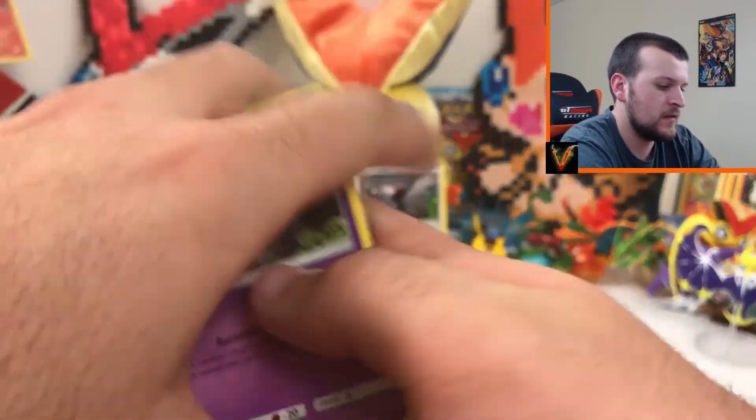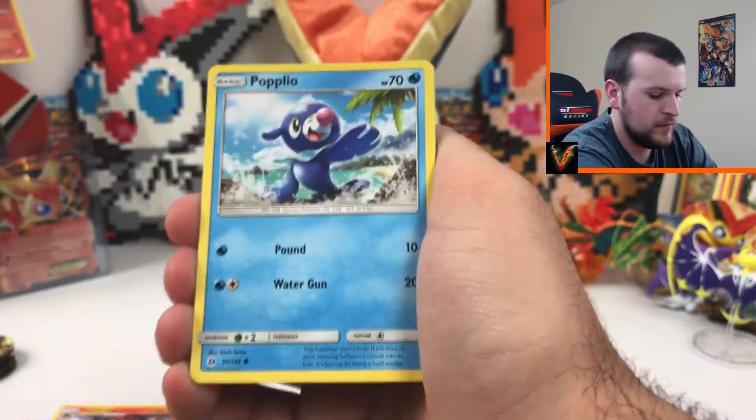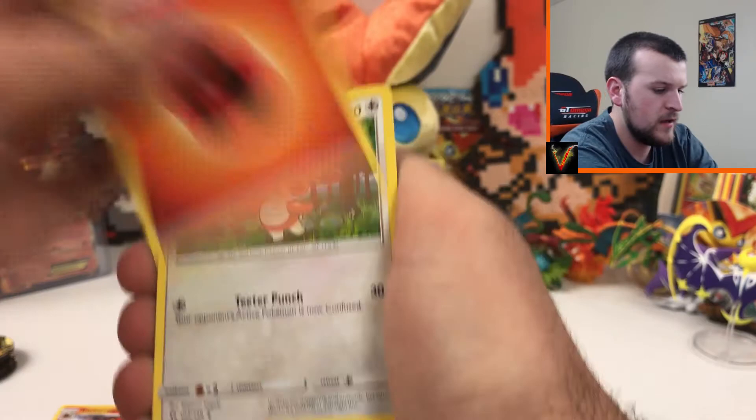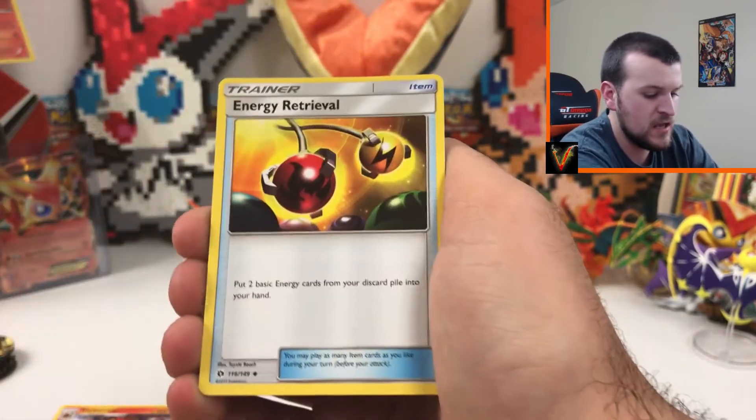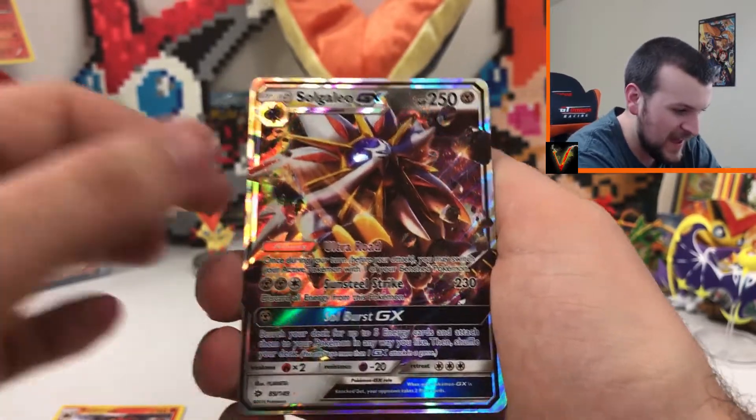All right, let's hope we can get something out of this pack. Zubat, Grubbin, Growlithe, Popplio, Wingull, Energy, Spinda, Steenee, Energy Retrieval, Stufful — and oh — Solgaleo GX!